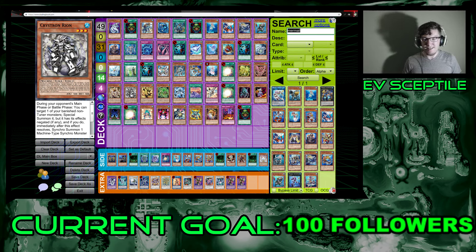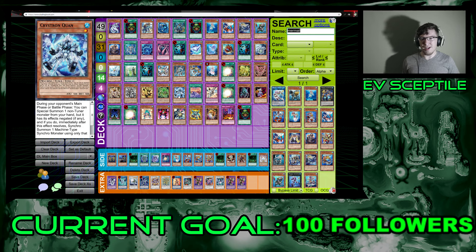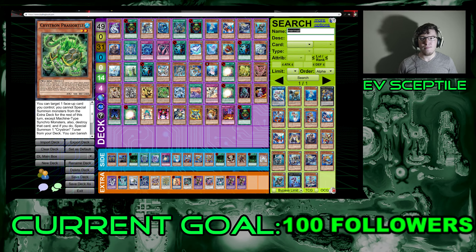The final tuner is Crystron Quan — level one. During your main phase or battle phase, special summon a non-tuner monster from your hand with effects negated and use it for a machine synchro summon; both go to the graveyard. The ideal chain is Quan first — sends to graveyard — then Citri brings it back from the graveyard to synchro, then Rion brings that banished card back for another synchro, at which point they return to the deck so you can draw and use Quan again.